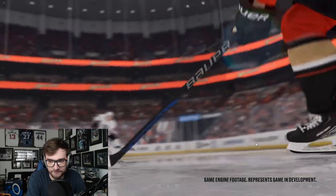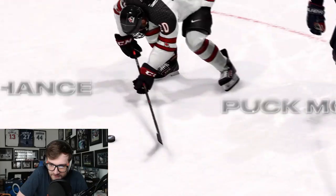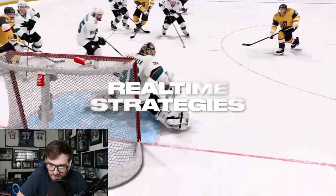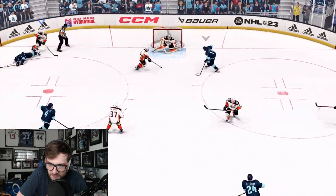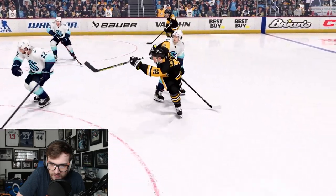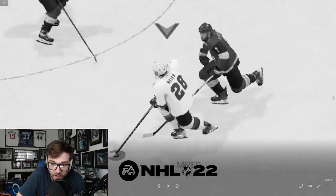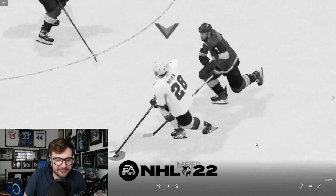Welcome to the EA Sports NHL 23 gameplay deep dive. We're excited to show you some all-new features like Last Chance Puck Movement, real-time strategies, X-Factor updates, and more. Last Chance Puck Movement is a new series of desperation gameplay animations that add an extra layer of authenticity and excitement. Now if you receive any level of contact, from light bumps to heavy shoves, you'll still be able to react. That's actually a big win — that was one thing that was really frustrating, getting hit and not being able to do anything.